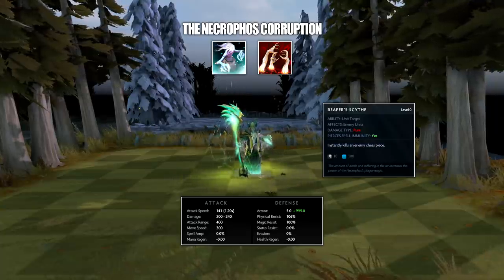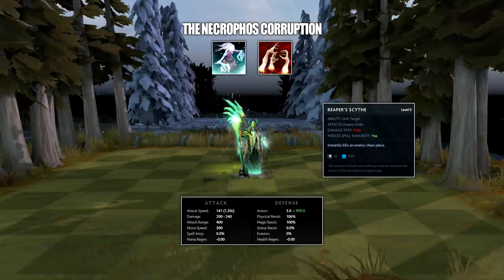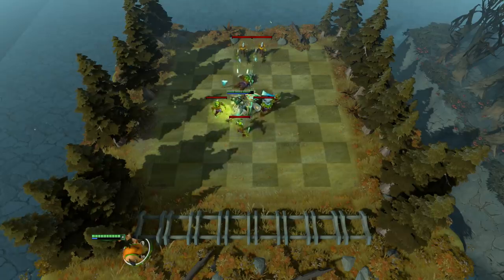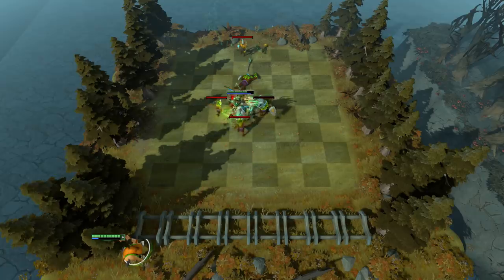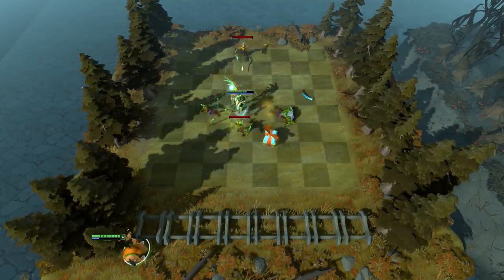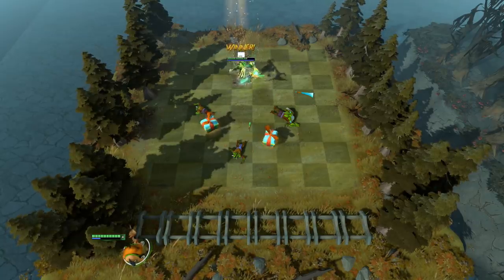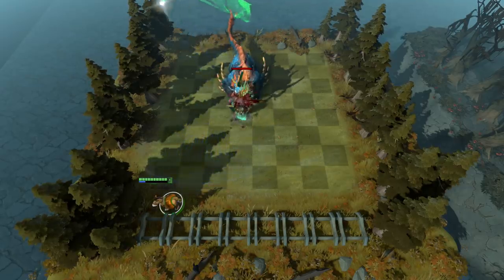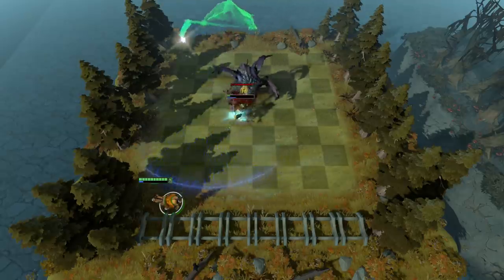This unit costs 10 gold and has an entirely new skill named Reaper's Scythe. When used, it will simply kill an enemy chess piece — pretty powerful stuff. It sports a 10 second cooldown, and the chess piece itself has the same stats as a level 3 Necro. Reaper's Scythe will kill literally every single unit, including creeps in the game, except for the level 45 Year Beast and level 50 Roshan. The Year Beast will take 50% damage, while Roshan will only take 25%.